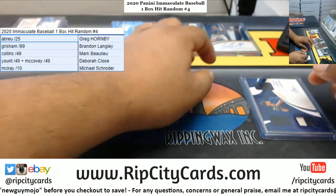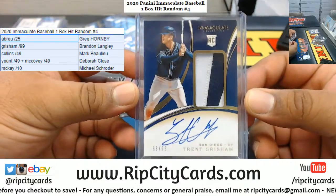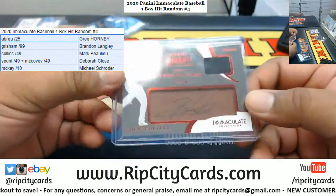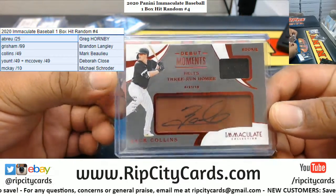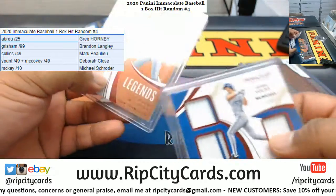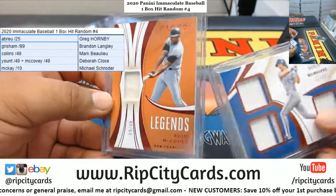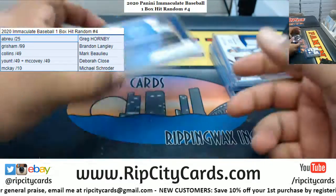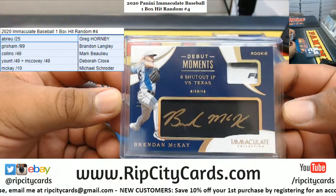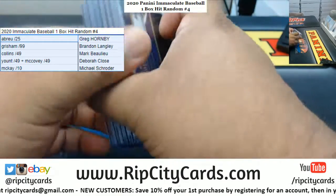Brandon is going to get the Grisham to 99, which is this card right here. Mark is going to get the Collins, which is this one right here. Deborah is going to get both relic cards — the McAvey and the Robin Yount. And Michael is going to get the McAvey to 10, which I think is the nicest card right there — boom.